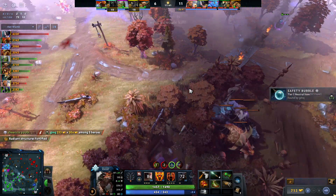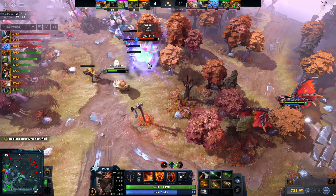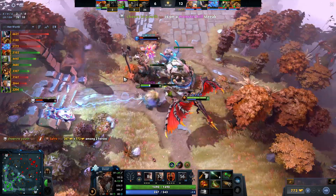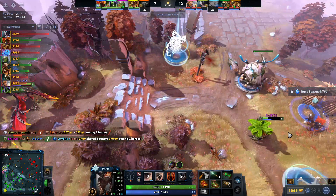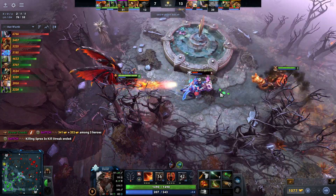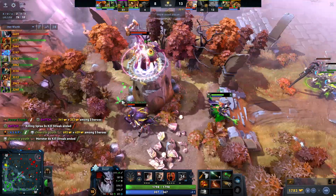Now let's break down the best and worst matchups for Dragon Knight. Best matchups include Puck, Ember, Lycan, Axe, and Bristleback. Your point-click stun is so easy to land on Puck and Ember — these heroes don't want to be locked down and are scared of Dragon Knight. You can even run Dragon Knight mid against Puck for a very free lane; with your armor and damage reduction, you can just sit and deny creeps, making it a miserable lane for Puck.